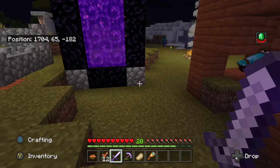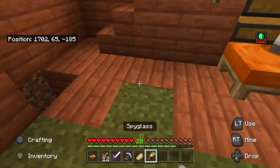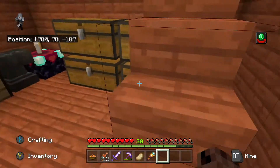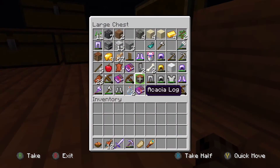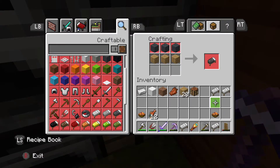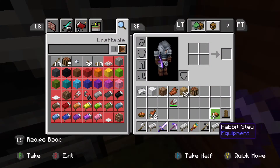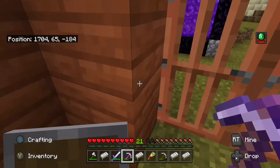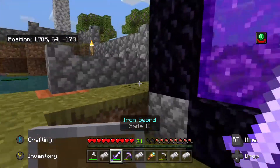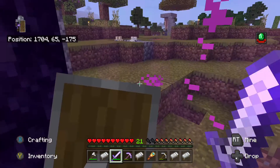We're gonna need beds — we need shears. After we get shears, we'll farm some sheep and get some wool. Let's go to the Nether right now. Let's put on the shield — every time we explode a bed, we're gonna crouch.